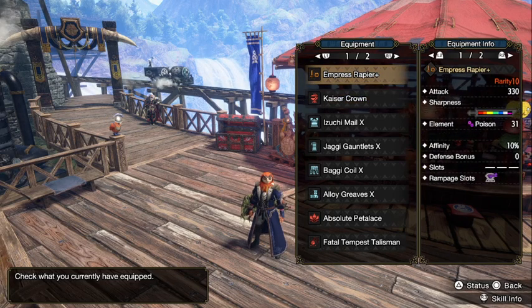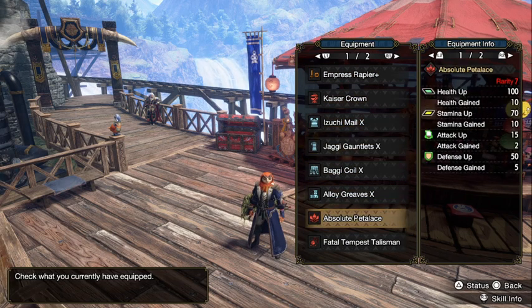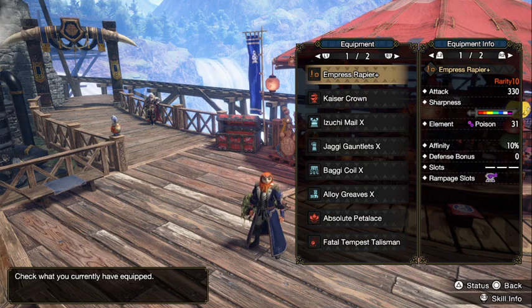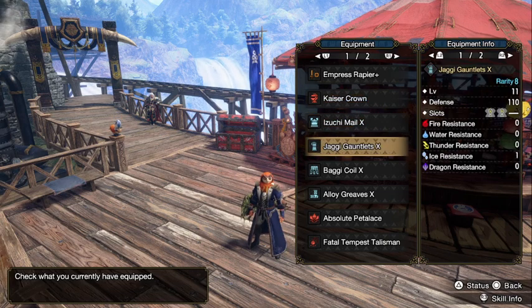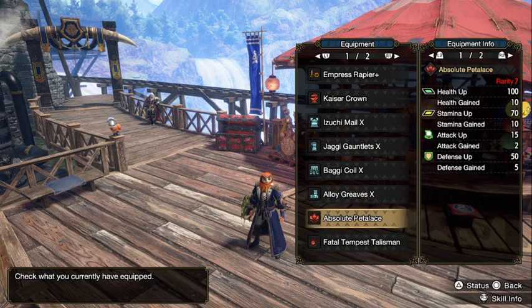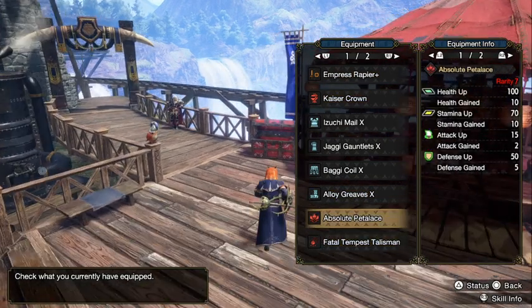Honestly, you don't really have to farm this — you can still go and use the Valstrix armor until the mid-game one that I'm going to show next. But I made this set because a friend just bought the game and wants to go straight to Sunbreak, so he doesn't have the Valstrix armor yet. And I think this build works pretty well for that.